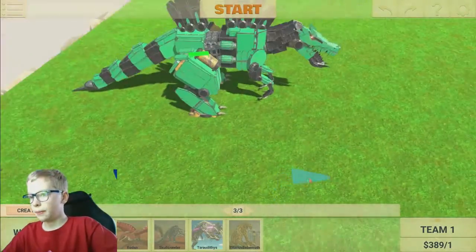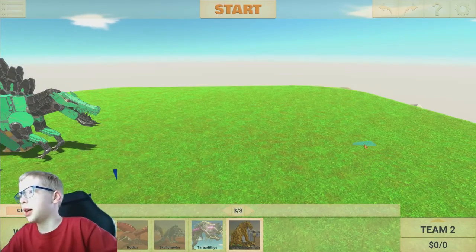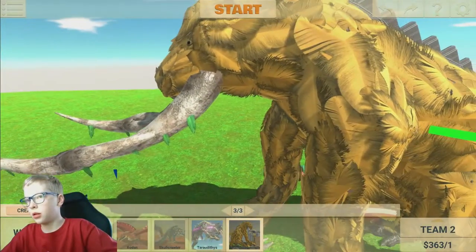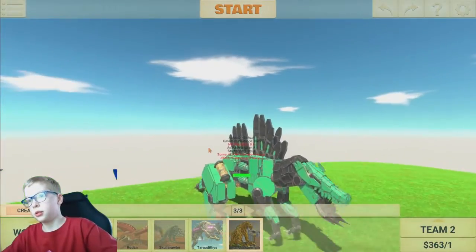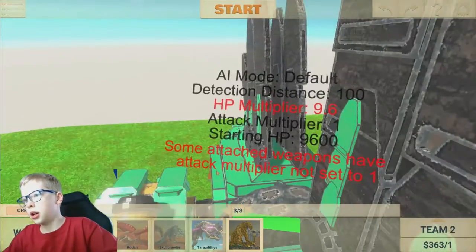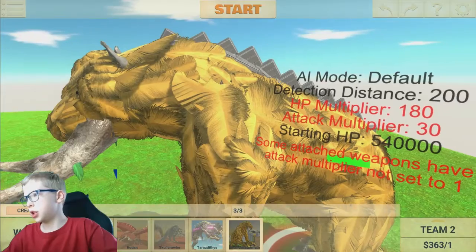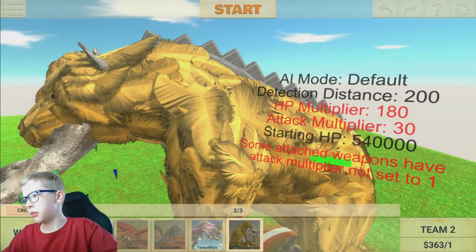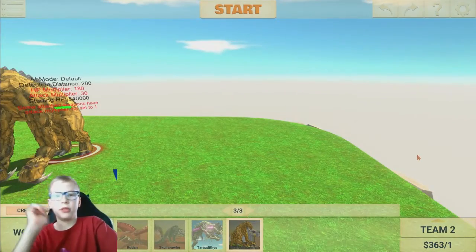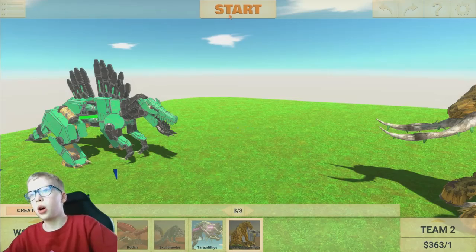If you missed the last workshop creation video I did, I downloaded Behemoth — Titanus Behemoth. Let's do a stats comparison: Robo Spino has HP 9.6, some attachments have been changed. Behemoth has HP 130, attack 30, and some weapons have been changed too. Leave a like if you think the robot's gonna win, and leave a like if you think Behemoth is going to win. Three, two, one, start!